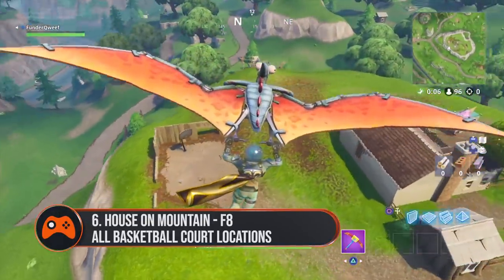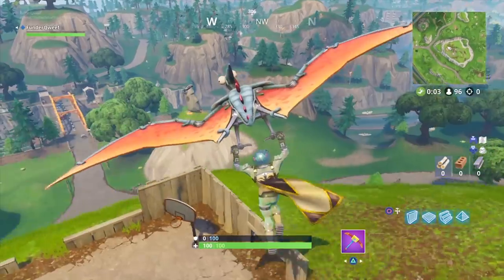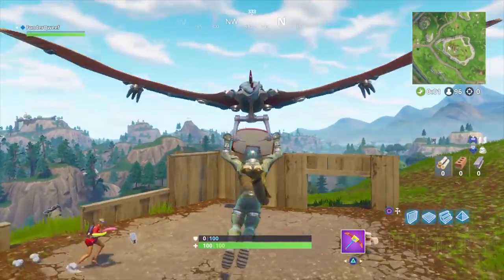The house on a mountain with no real name. Find the big mountain southwest of Salty Springs and you'll find a lone basketball hoop on top near the house.